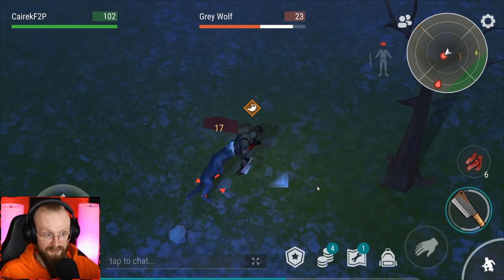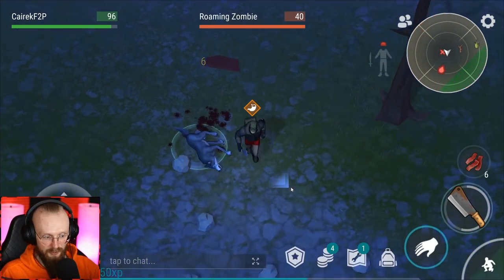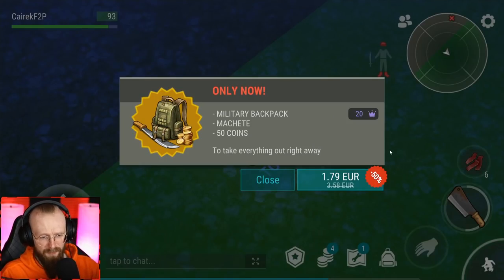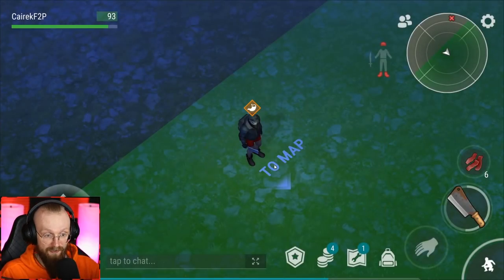I'm going to leave this place. Oh, there's the wolf — speak of the wolf! We got 50 experience. Let's deal with that roaming zombie. We got a military backpack, machete, and 50 coins — awesome stuff but we do not need it. We are living that free-to-play life here.